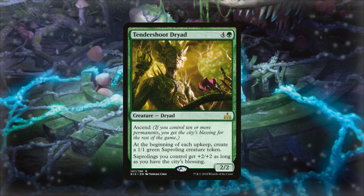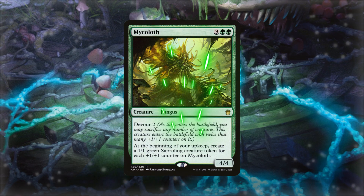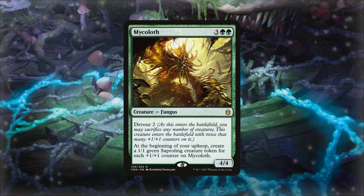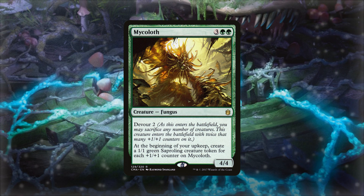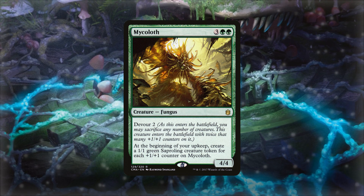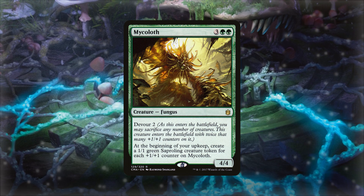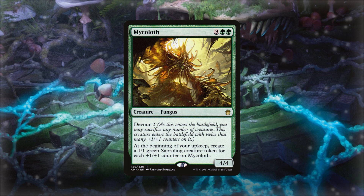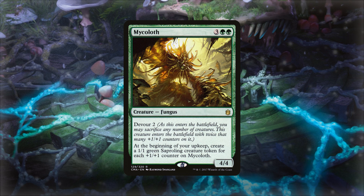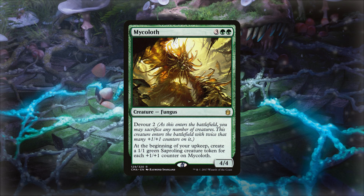Another way to flood the board with saprolings is Mycoloth. This is incredible because it has devour 2, and at the beginning of your upkeep you create a 1/1 green saproling creature token for each +1/+1 counter on Mycoloth. So if there are five saprolings on the battlefield and you devour them with Mycoloth, you put 10 +1/+1 counters on it. Then each upkeep you're creating 10 saproling tokens on the battlefield. That's absolutely ridiculous.